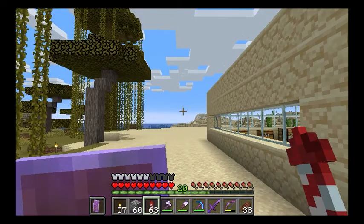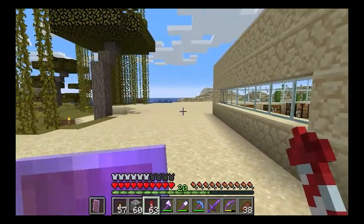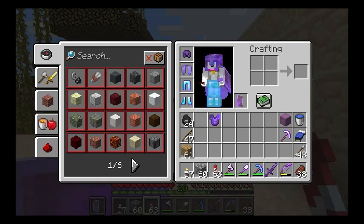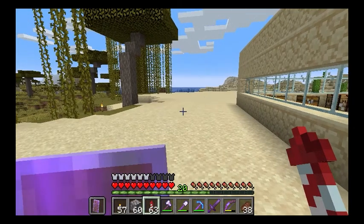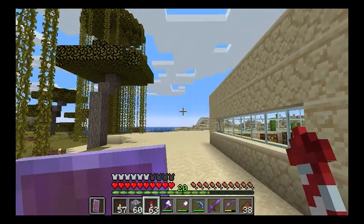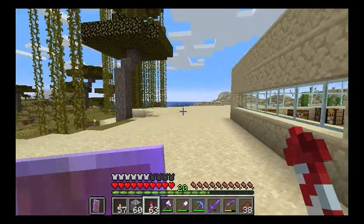Hey it's Pupmeister and today we're going to be doing some basic flight lessons. How do you fly the Elytra once you have it? Well first of all you have to put it in your chest plate area where you will wear it, and once you have that there are two ways to fly.